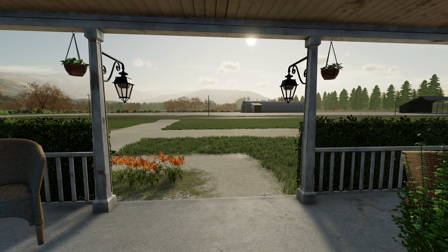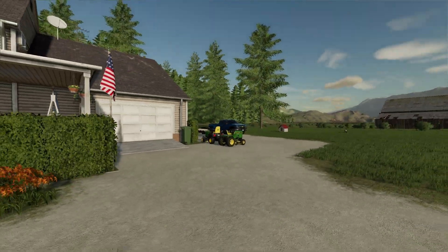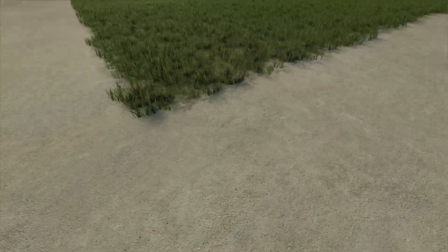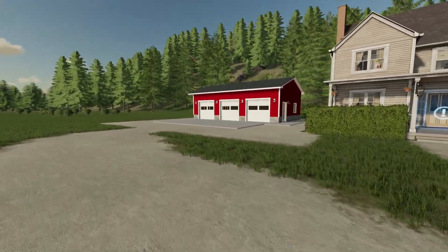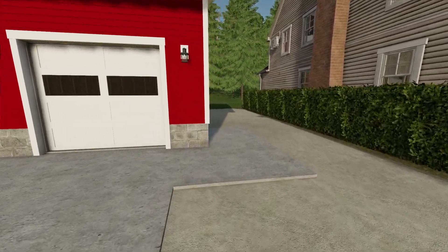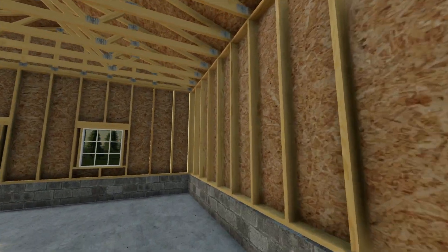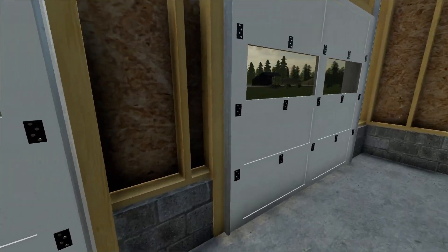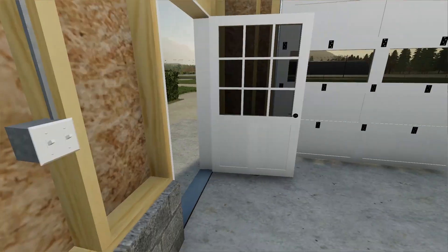Hey guys, what's up, welcome back to another Farming Simulator 22 video. I have not uploaded in quite a while. You can see quite a bit has changed — instead of gravel for the driveway we finally got it paved with some concrete. This is a really big change for us because now we have a garage to put all our equipment in. We're just going to leave the inside like this because it gets the job done — it's a three-bay garage, pretty simple, got lights in here too.